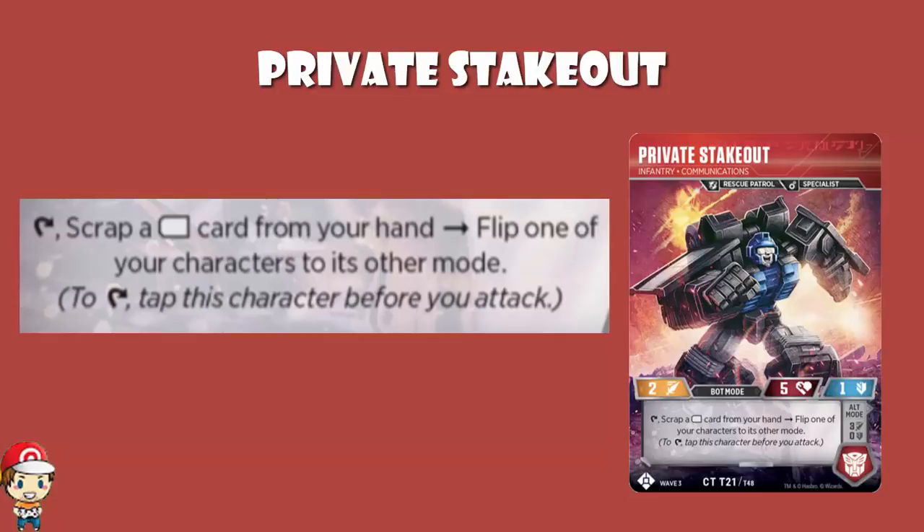Now, if you're tapping you're not attacking, and remember at the end of your turn you attack. And if your opponent has no untapped characters, you keep attacking with all of your characters. So tapping your character can be a bad thing because you've got one fewer character left untapped, and that can backfire. So it needs to be worth it. And the thing is, this flips one of your characters, so this can do a lot.